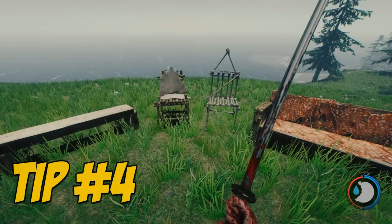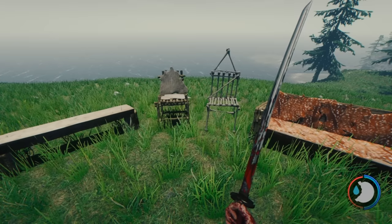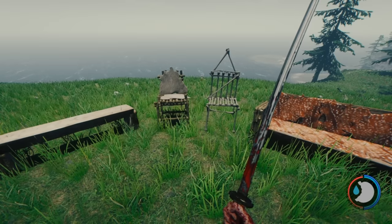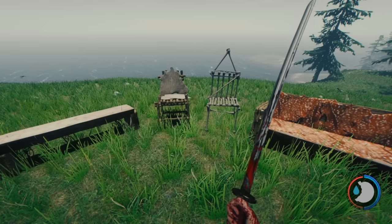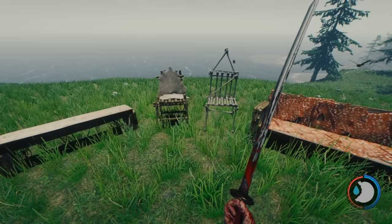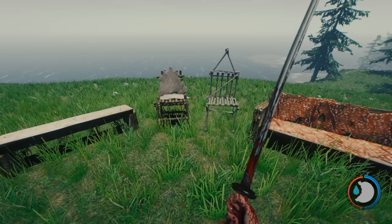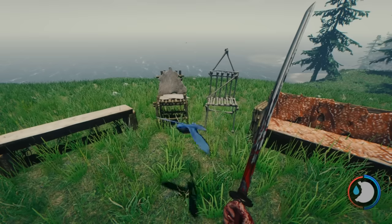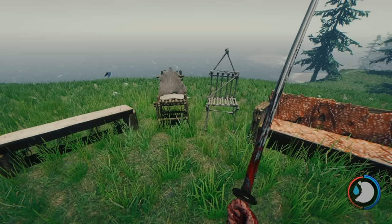Tip number four: in the early game your stamina is not going to be that great — it's going to take time to build up your strength and athleticism. So when you're running low on stamina you can build a bench, chairs, or a couch. Any of these will allow you to rest and regain your stamina, though the bench is the least resource intensive. By keeping your stamina restored this way and through regular sleep, it will eliminate your need to use sodas, which eventually will have a negative impact on your stats.